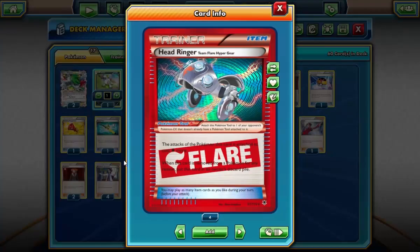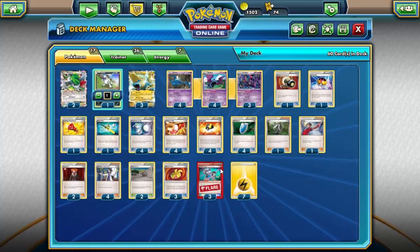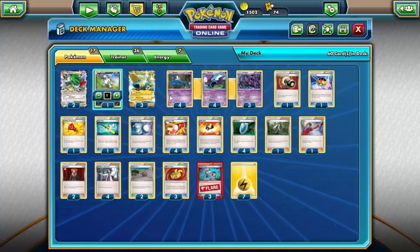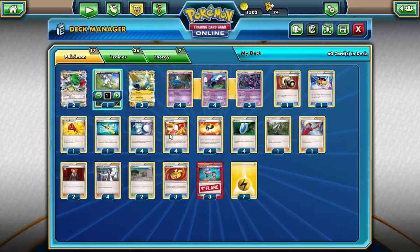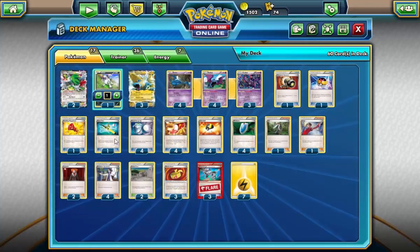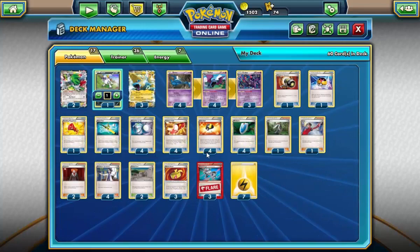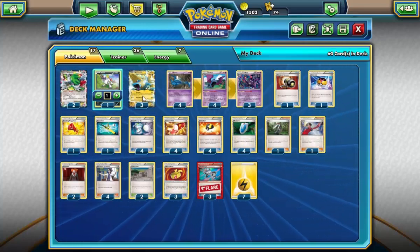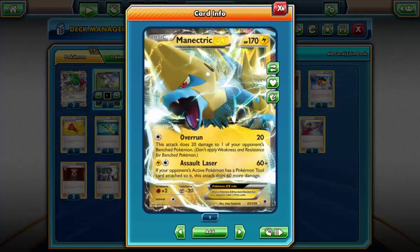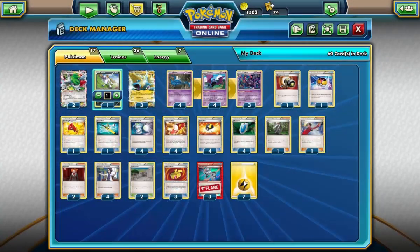Three Head Ringers — this is a really high number for Manectric Bats; I usually see two. I wanted to play the third because I feel like there are going to be a lot of Mega Pokemon running around. There are a lot of big EX Pokemon like Toad, Tina, and Jolteon that can really slow us down. Head Ring them and it's going to take even longer to set up. By the time a Jolteon gets set up with a Head Ring on it, Manectric is just going to be able to Lysandre and knock it out. Seven Lightning energy.